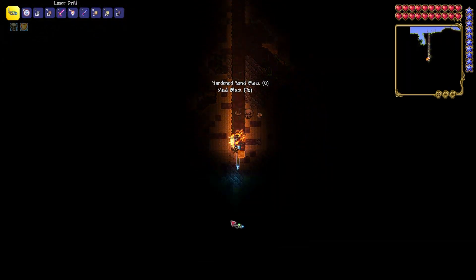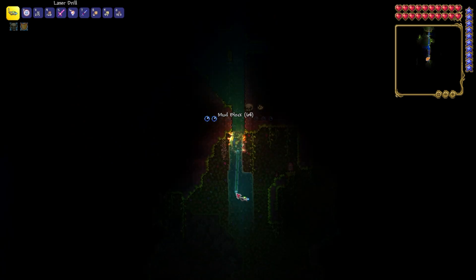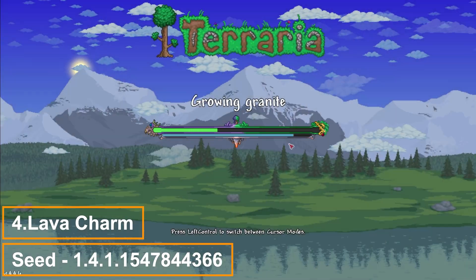Dig straight down until you see a golden chest under you. There it is — Hermes Boots. Equip them.